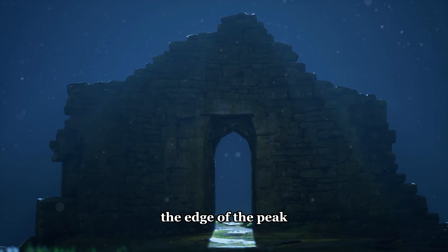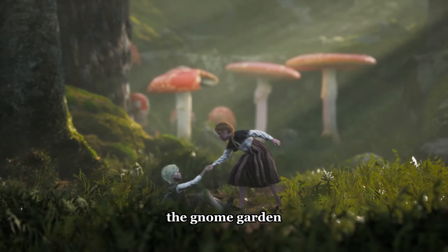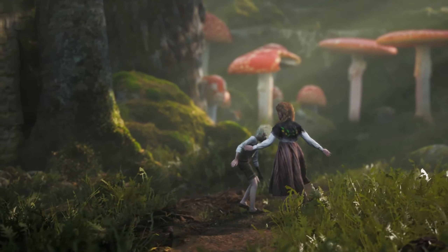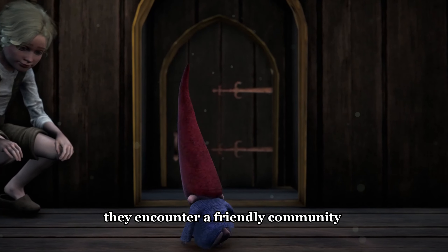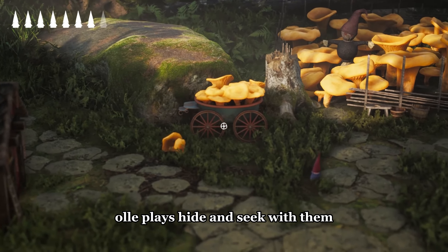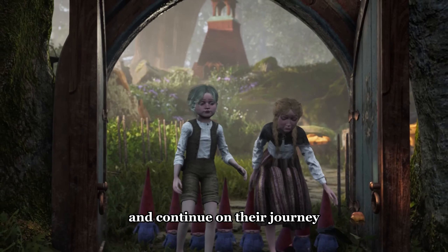They both begin playing with the shiny stone. While playing, they fall from the edge of the peak. Sliding downwards, they eventually arrive at the gnome garden, greeted by a sunny day. They proceed to explore the garden and encounter a friendly community of mini-creatures. Ole plays hide-and-seek with them, enjoying their company, before bidding farewell to the gnomes and continuing on their journey.